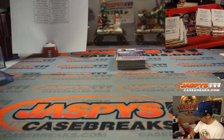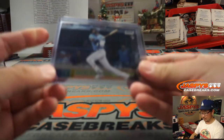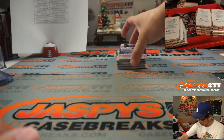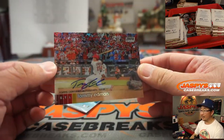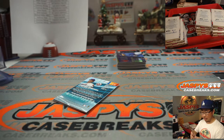Oh, there's our Arozarena rookie for the Rays - that'll be for Richard. Oh, then there's the auto. It's Tommy Edmond for the STL. That's going to go to Brett and the St. Louis Cardinals.